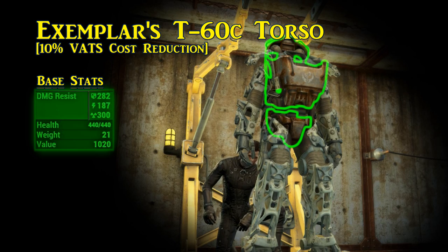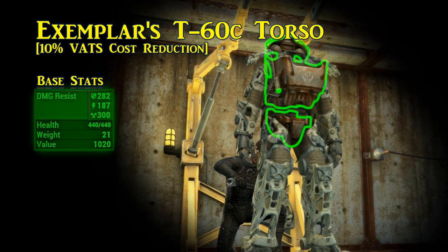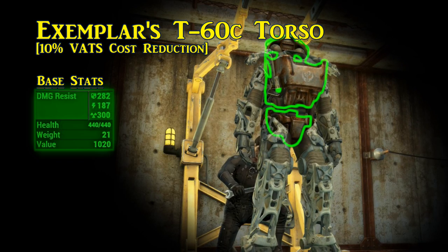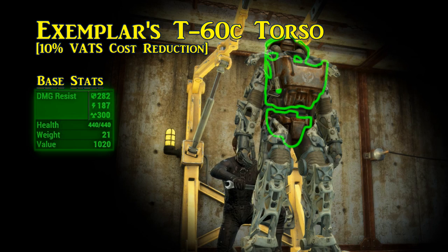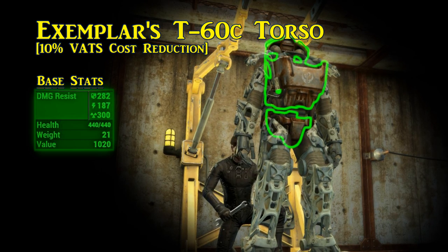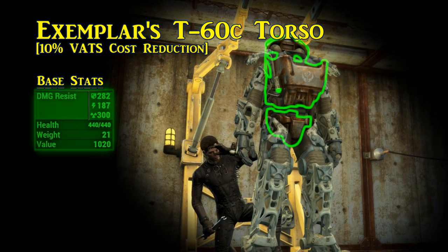The Exemplar's T-60 C torso comes with the VATS Enhanced effect, reducing the cost in VATS by 10% for all attacks. The name is a little misleading — even though it says T-60 C in its name, if the rank of the equipment is changed or acquired as a B, D, E, or F variant, it will not change in name unless you do it yourself. Defense values are increased by two. Definitely a suitable replacement for the Piezonucleic chest piece.